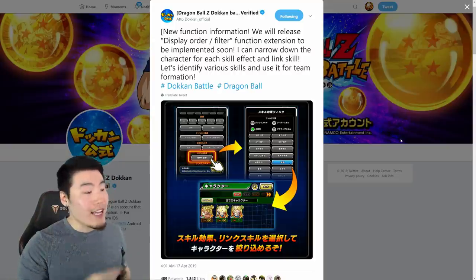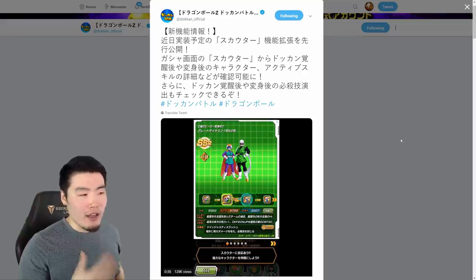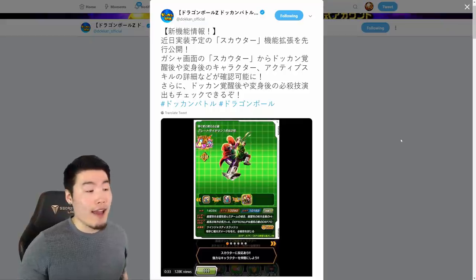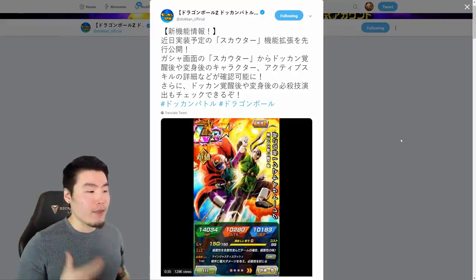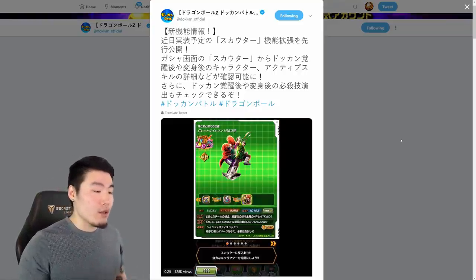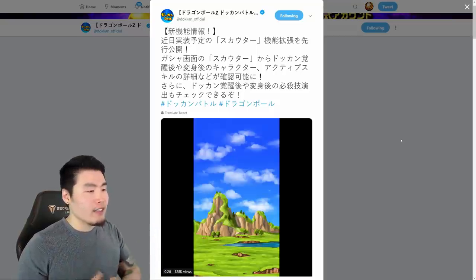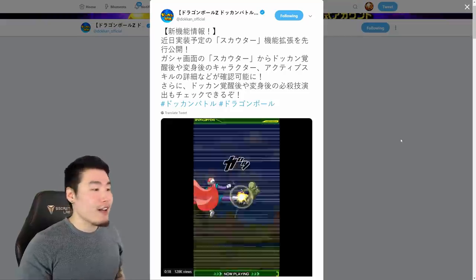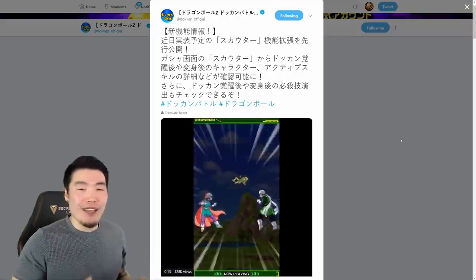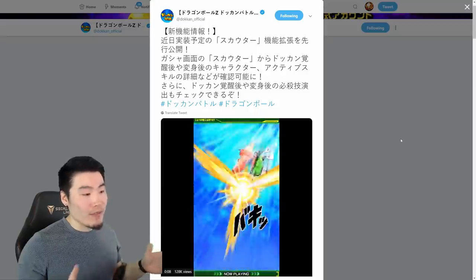That's new feature number two. The last one, in my opinion, is a little bit less exciting and less useful than the others, but still very cool to have. It basically allows us to see the super attacks of every single card in the game. They're using LR Gotenks 1 and 2 as an example, but this applies to every single card — like the new LR Kale and Caulifla, or INT Goku Black, or basically every card in the game. Through the display, you can see all the super attacks, which is really nice.